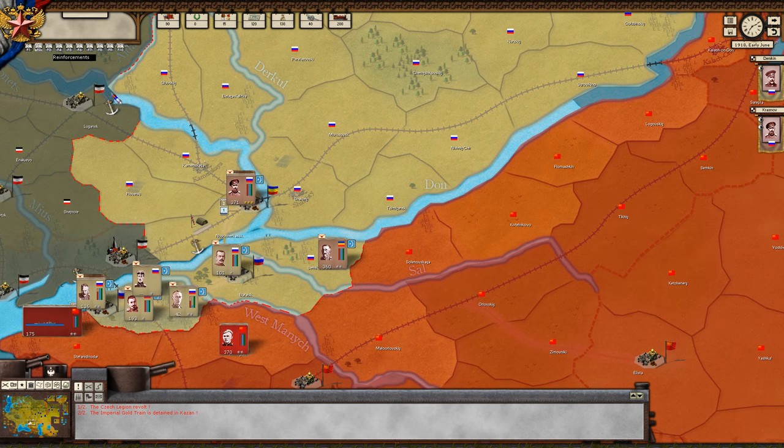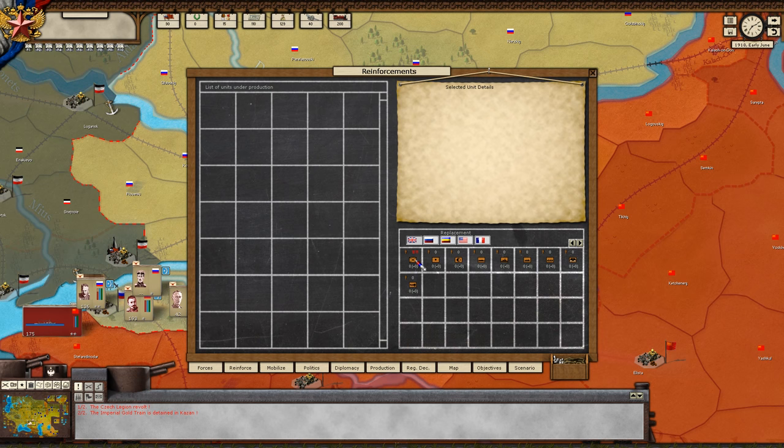We have reinforcements. Each one of these represents about 100 men, so if this says 100 you only have to click once — makes it a little bit easier. Basically these are elements missing from the unit — your replacements. Obviously you want to keep on top of this, but it costs money and conscripts. If you can keep your forces up to full strength, that makes a huge difference in the long run.